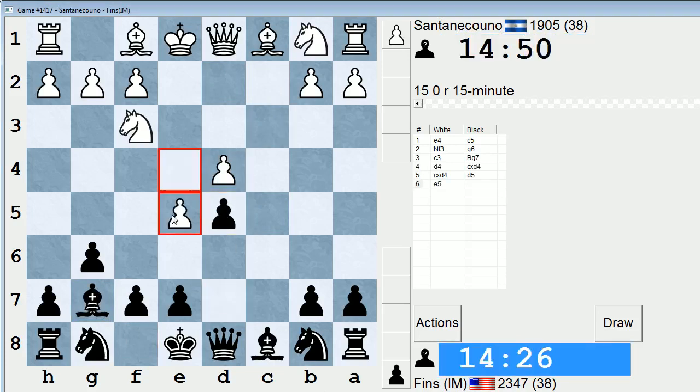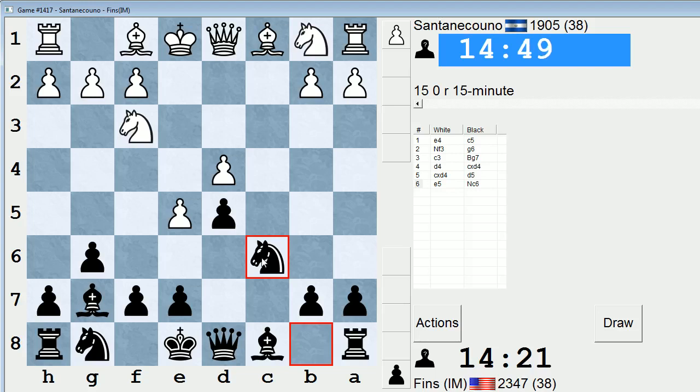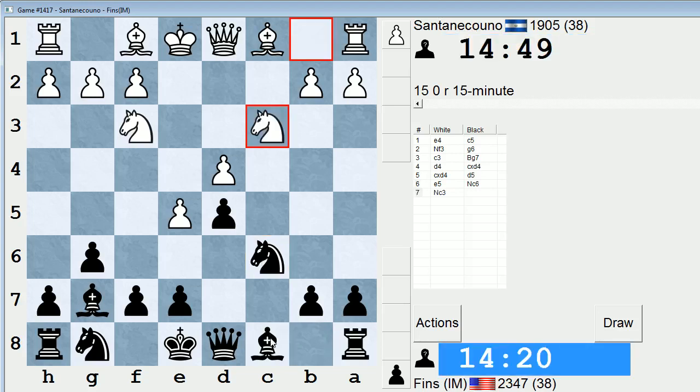He plays e5. So he's playing to keep my dark-square bishop out of the game. That's certainly viable. Let's go knight c6. I'd like to develop this light-square bishop somewhere useful, like g4 maybe, and then take here, ideally.